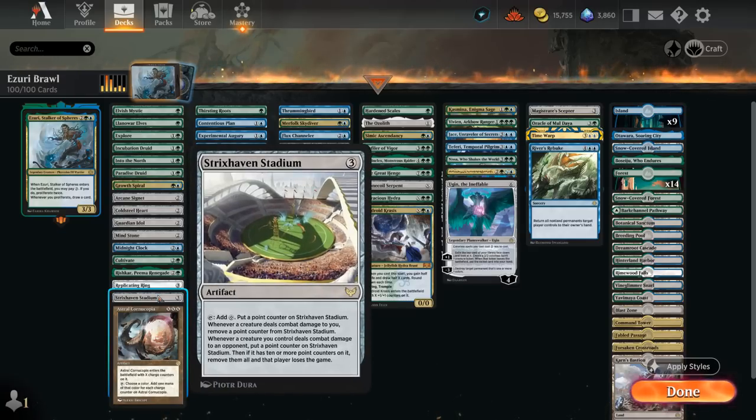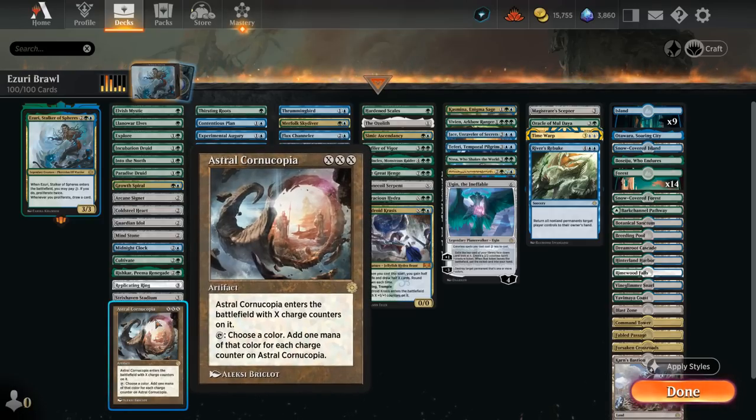Strixhaven Stadium can be a fun alternate win condition — every time we deal damage to the opponent with a creature we put a counter on it, and if we get to 10 or more counters while damaging the opponent, we win the game, so proliferating can speed that up. Astral Cornucopia also works very well with Proliferate — it taps for 1 mana of any color for each charge counter on it. Starting at X=1 it's a typical 3-mana ramp artifact, but as we keep proliferating it makes more and more mana, scaling very well into the late game.